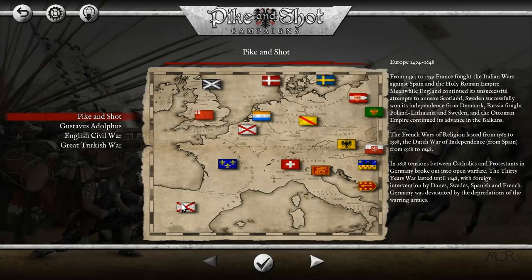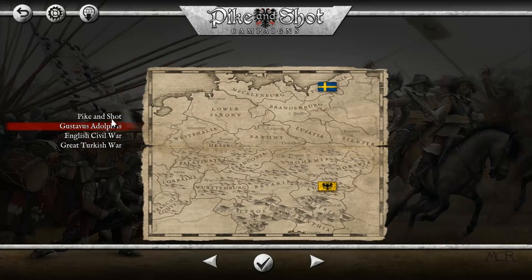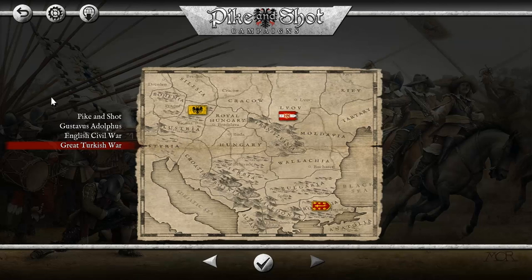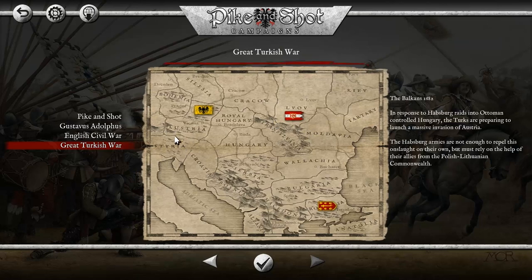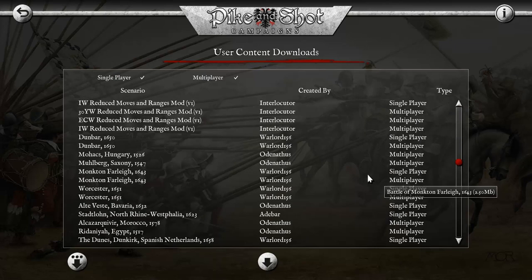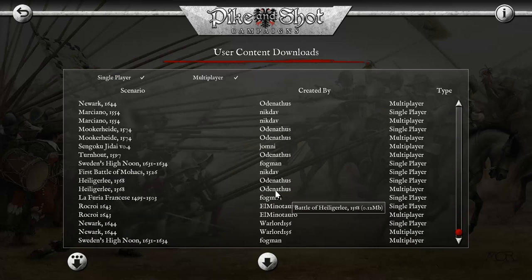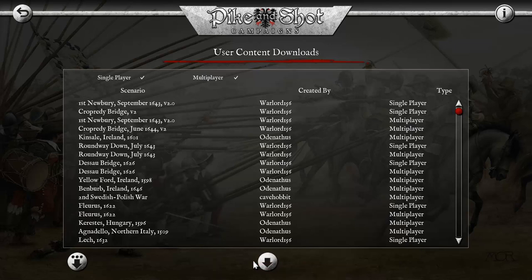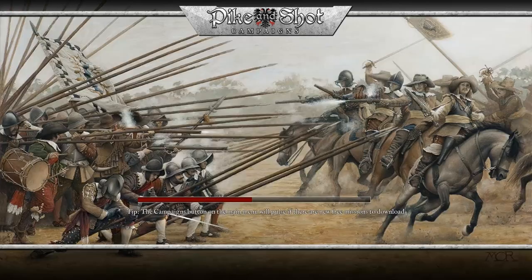With the campaigns, you have a couple of different choices. You've got the basic Pike and Shot, Gustavus Adolphus, English Civil War, and the Great Turkish War. And if that's not enough, you can actually go up here and download additional community scenarios - essentially mods. People fiddle around with them; there's even a Sengoku Jedi mod which is very, very damn good.